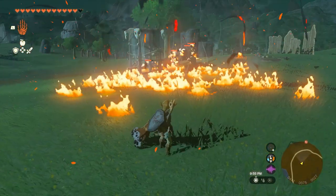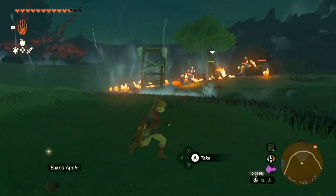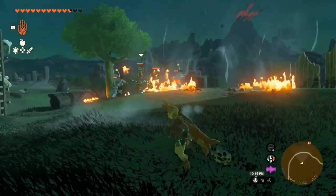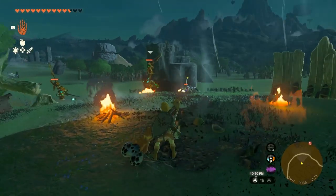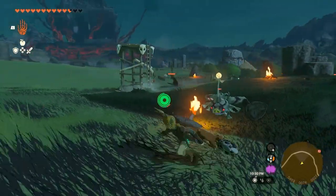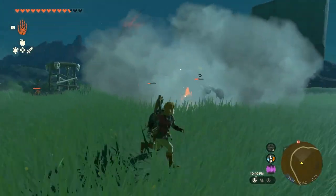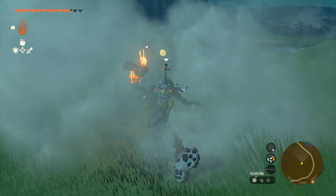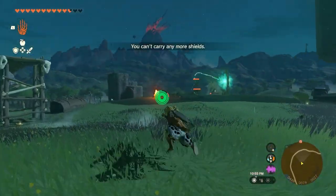Different enemy types will continue attacking each other. But same enemy types — same factions like Bokoblins and Moblins, the humanoid type creatures — they'll stop attacking each other once the confusion wears off. But the constructs will continue fighting after they're done being confused, and they might even continue regardless. If you do get too close, you will get spotted again. You could just escape, or use this opportunity to sneak strike them. So you can just constantly walk around and sneak strike — very, very useful.